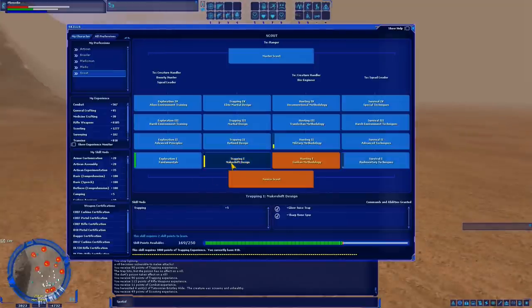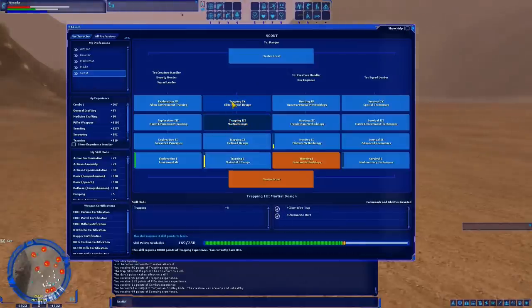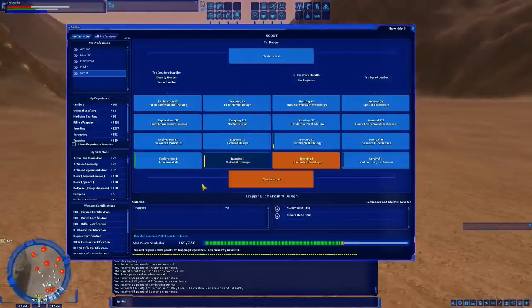That's really all you need to know about trapping. As you get higher in the Trapping branch you unlock schematics for different trap types — after Trapping 1 you can make Wire Mesh, Lessipine Dart, Sharp Bone Spur, and Glow Juice traps, and you can use all four on the same creature at the same time for even faster Trapping XP. The Trapping branch actually becomes easier to grind the higher you go.